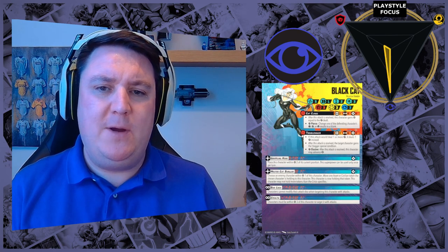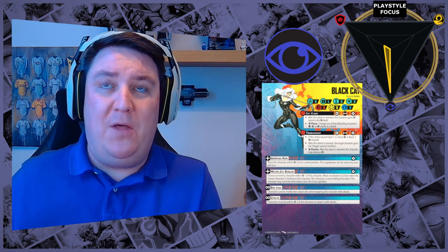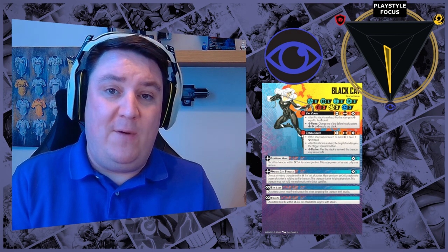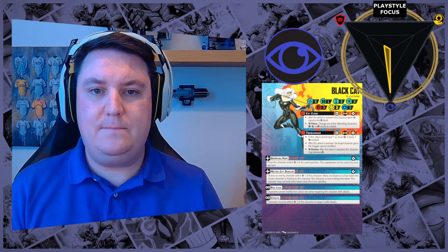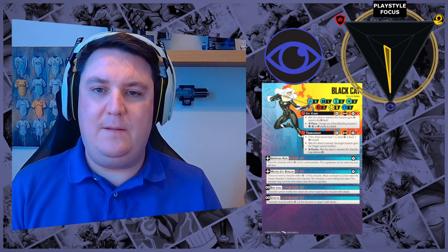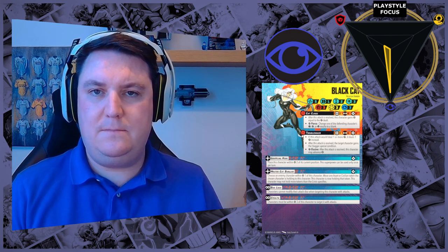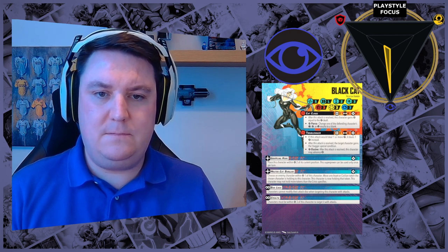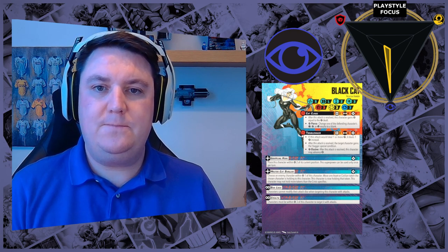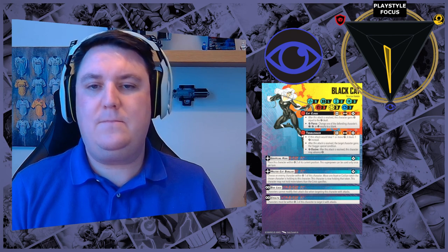Moving on to control, Black Cat was picked as the exemplar. We've given her 3 for attrition, 12 for control, and zero in support — because unless using a generic third-party tactics card, she doesn't really offer any level of support. The reason there's any attrition at all is that pretty much no character in the game has zero attrition, because every character has an attack, and no matter how terrible that attack might be, it always has the chance to do damage.